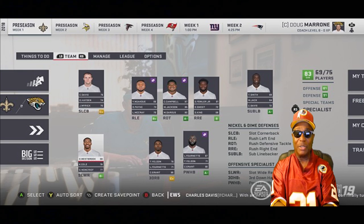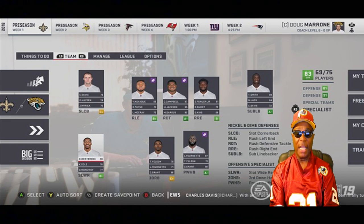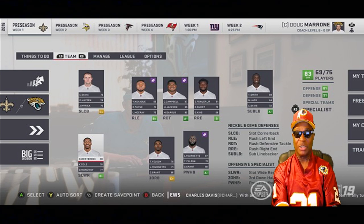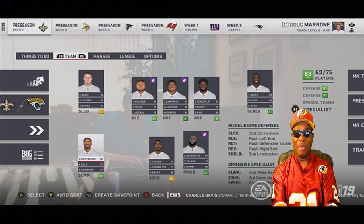The defensive tackle lines up right over the center — you can call him a nose guard in a 4-3, but in this context it's a rush defensive tackle busting up through the middle to get to the quarterback. That's in the nickel and dime pass defense. Then we have a rush right end on the defensive line — that's the third specialist defensive position. These are the seven specialist positions you'll have on your depth chart.